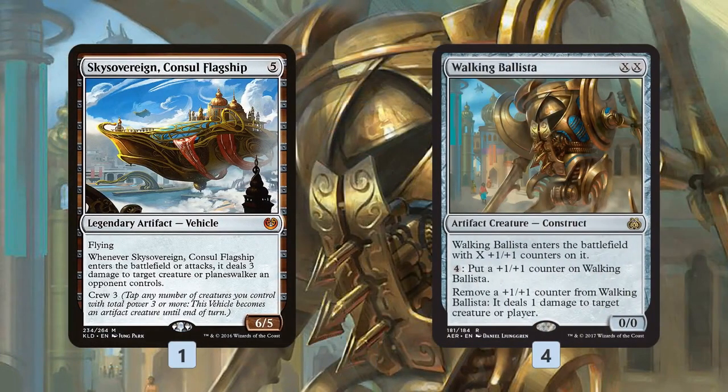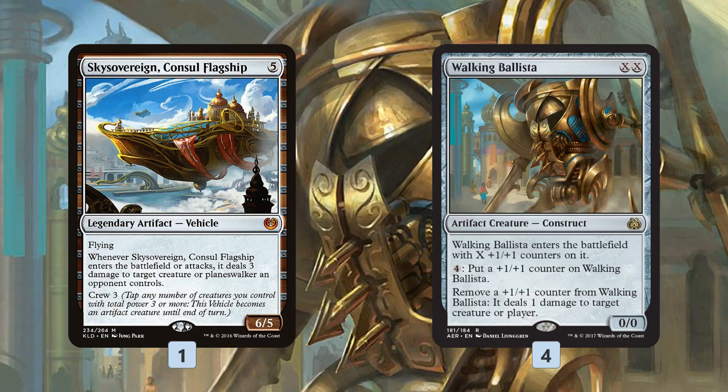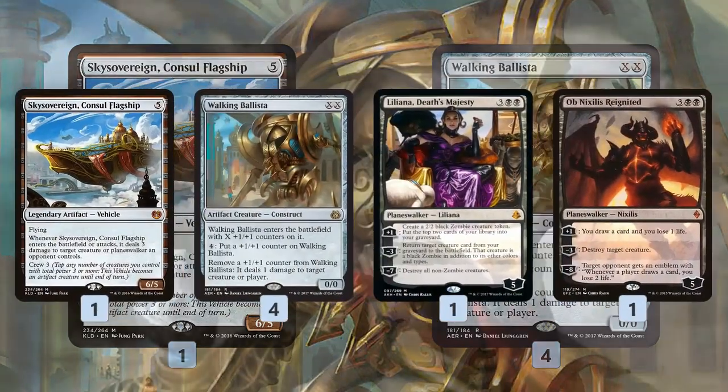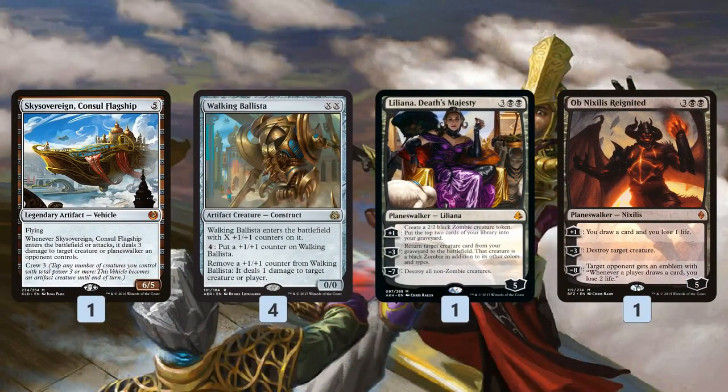The rest of the threats are a little scattered. We have one Sky Sovereign Consul's Flagship, which works really well with Eternal Scourge — similar to how Scrap Heap Scrounger is great with vehicles because it keeps coming back to crew them. Eternal Scourge does the same thing but from exile, so we always have a 3/3 to crew Sky Sovereign. Walking Ballista gets rid of early game creatures and helps turn on Delirium for Descend Upon the Sinful. For Planeswalkers, Liliana gets cards in the graveyard for Delirium, can take over the game by making zombies or reanimating something. Ob Nixilis does it all — kills something, draws us cards, very good in slower matchups.